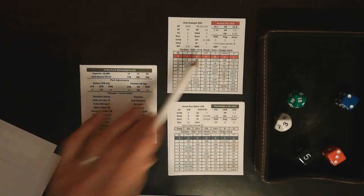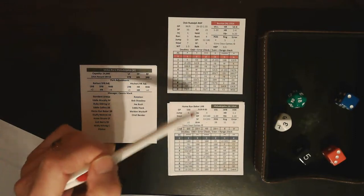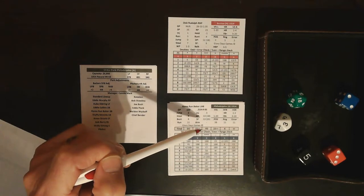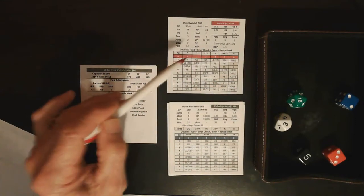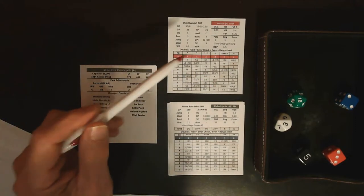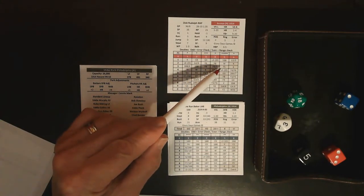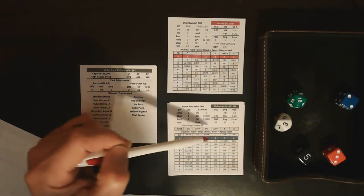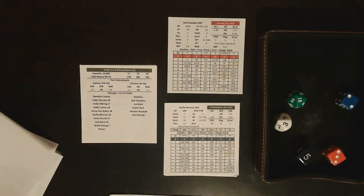Home Run Baker is up — a three is a three-star result on Rudolph's card, and a two is two stars for Baker, so we go to Rudolph's card. That's a pop fly into foul ground at third base. If he had been fatigued, that would have become a bloop double. But it's the first inning, so no fatigue — two outs. McInnis comes up, rolls a one and a three, giving Rudolph control — that's a strikeout. First inning: one hit, no runs, one left for the Athletics.